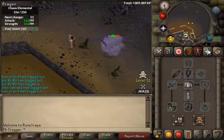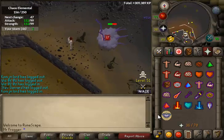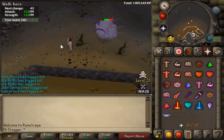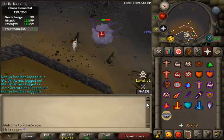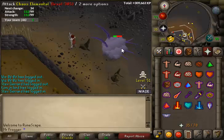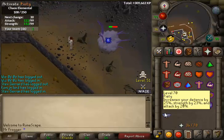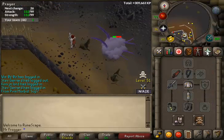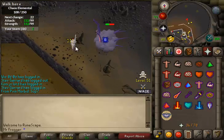The best setup for this is full Dharoks in terms of kills per hour at 1 HP, but that is scary because you can mess up. If I click there by accident he'll attack me and he can hit like 30s. PKers can come and kill you, and every time you lure him you're at risk of getting hit, so you'll have to eat up in between each kill. Dharoks is kind of annoying to use.